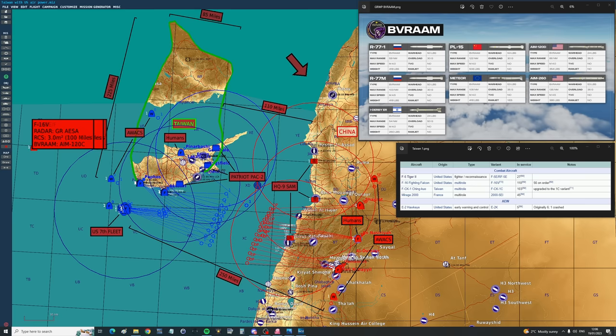We are going to run two simulations. First: 40 frontline Chinese fighters versus 40 frontline Taiwanese fighters. Then we'll run the whole thing again, replacing the Taiwanese fighters with US fighters and see how they fare. That should give us an answer of how much more effective the Americans are than the Taiwanese against frontline Chinese fighters.